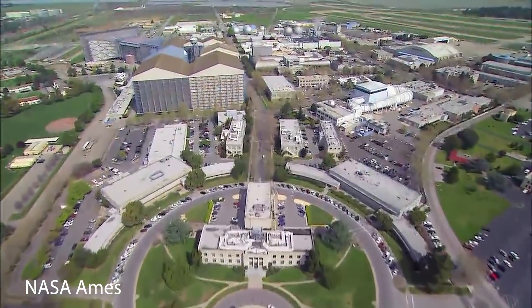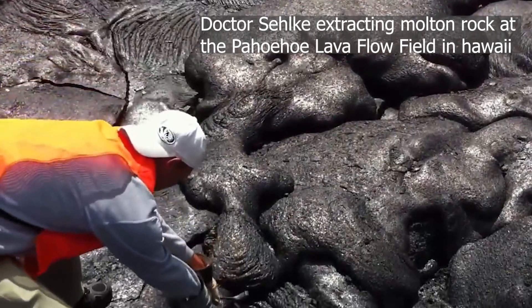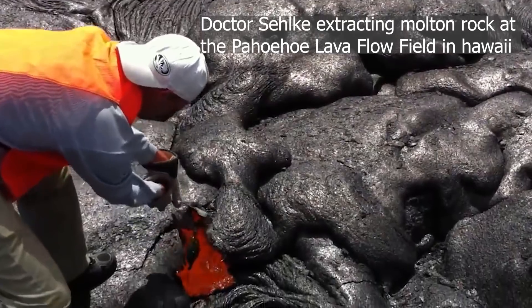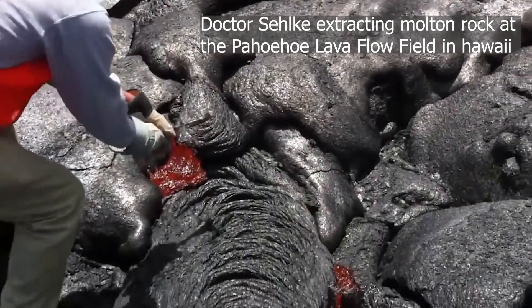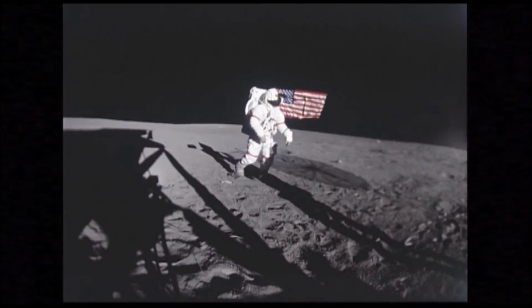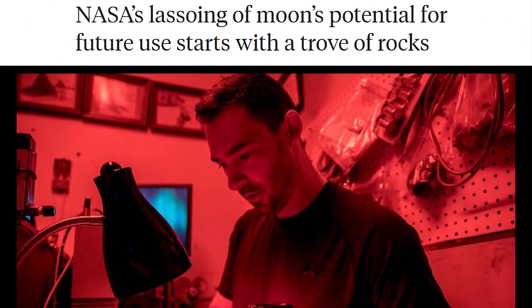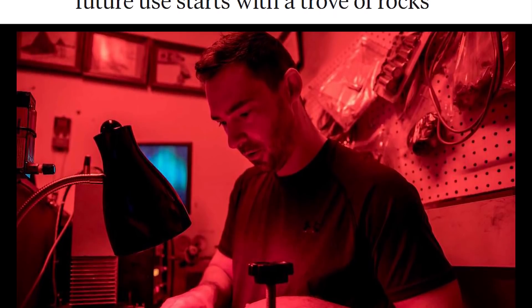Hello everyone, my name is Alex Selke. I'm a geologist at NASA Ames Research Center here in California. I specifically look at volcanic rocks here on Earth and study what they're made of and how they have been deposited where they are, to actually figure out what they're like on other planets such as Mars, Venus, Mercury, or even on the Moon. Doing this field work and laboratory work really helps us understand what's out in the solar system.